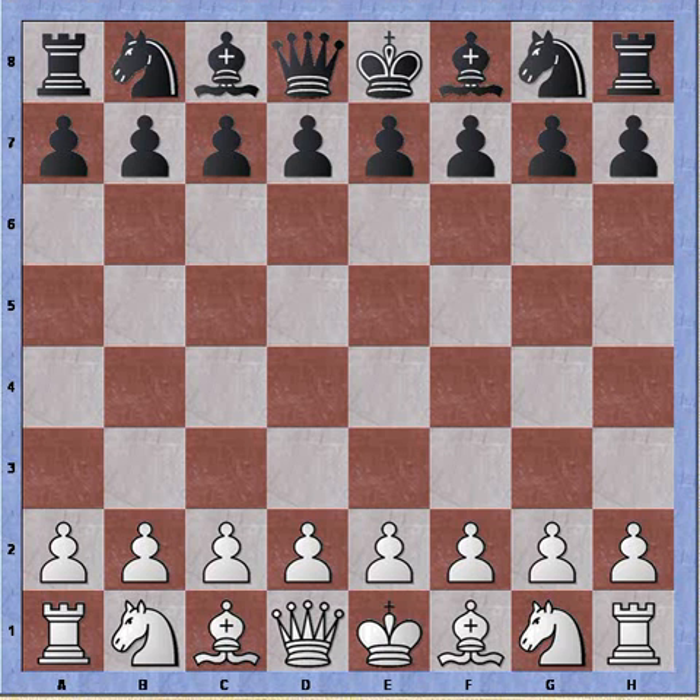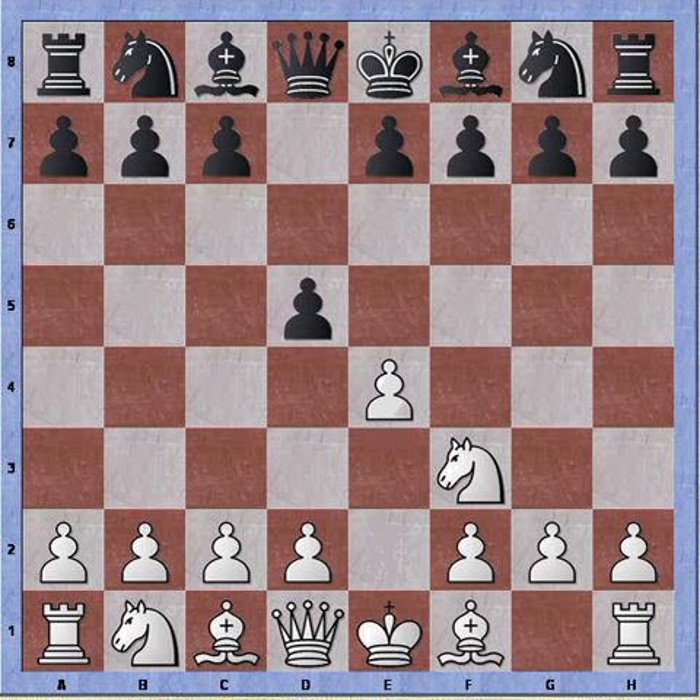The Tennison Gambit starts out with the Réti opening, typically Knight to f3, black plays pawn to d5, and now white plays e4. So it looks like we're offering up a gambit pawn with an immediate attack on the knight.